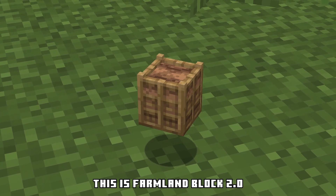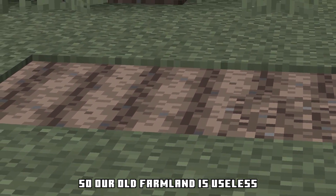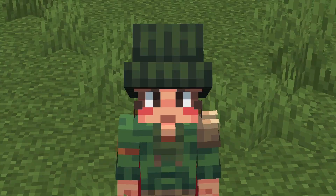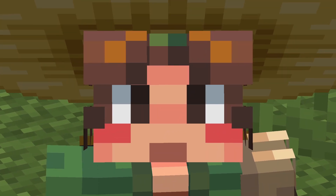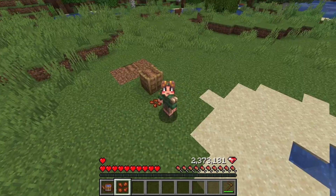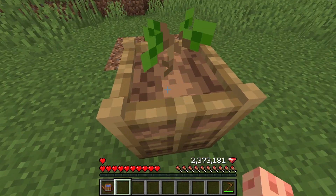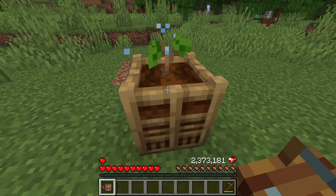This is Farmland Block 2.0 — our old farmland is useless. This is what Minecraft 1.21 could look like as a farming update. A lot of new seeds, new vegetables, and fruits have been added. Apples have their own tree, so let's plant it. We are experts already.